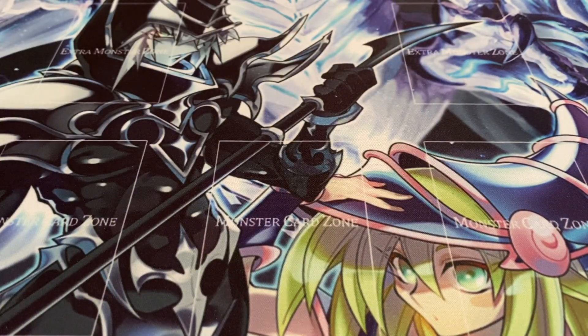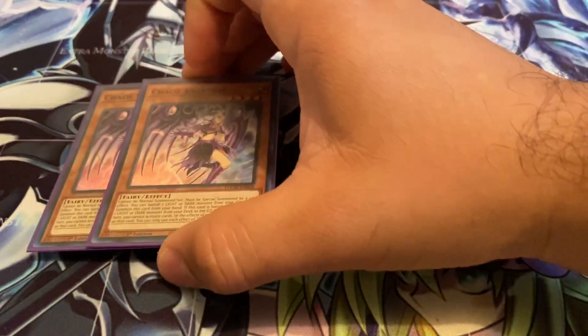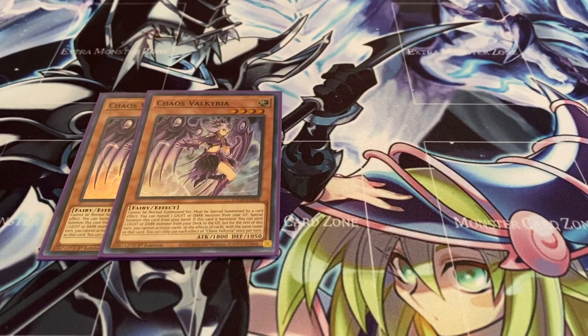Now moving on to the Chaos Engine — two copies of Chaos Valkyria. Cannot be normal summoned or set; must be special summoned by banishing one Light or one Dark from your graveyard. If this card is banished, you can send one Light or Dark monster from your deck to the grave, but for the rest of this turn you cannot activate cards or effects of that same name.